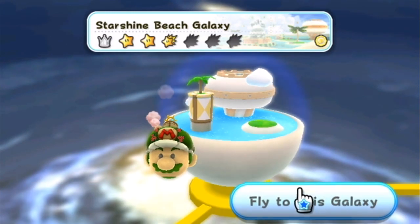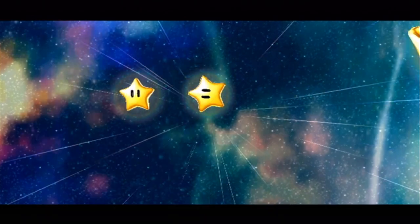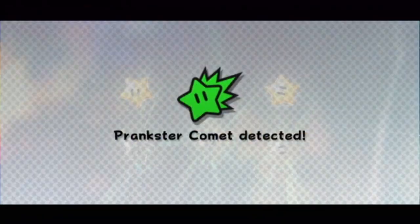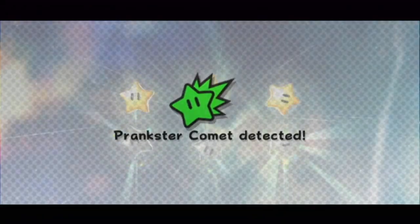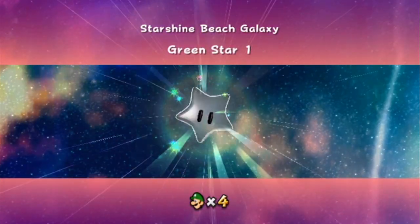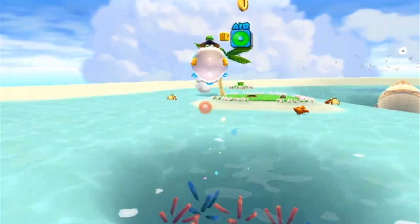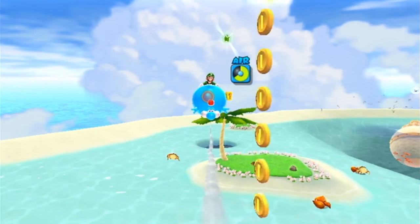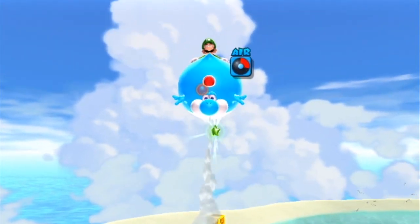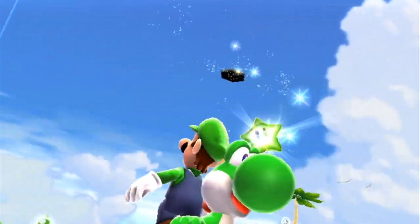With Sweet Mystery Galaxy completed, it's time we headed back to Al Delfino and get even more green power shines. Star number 1 is easy enough — all we gotta do is have Yoshi and get this blimp fruit, and then we're gonna get rid of it and collide directly into the star.